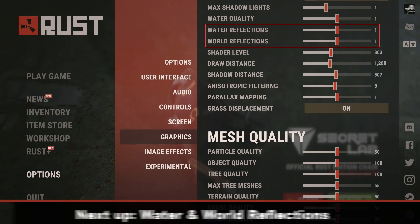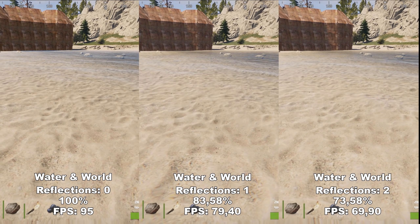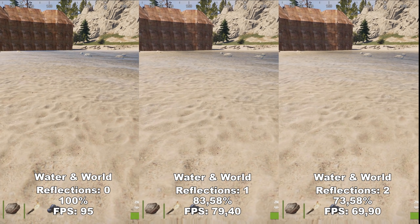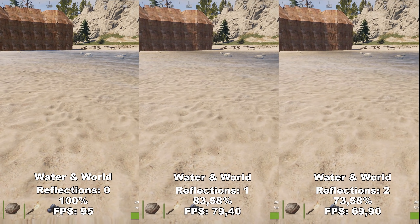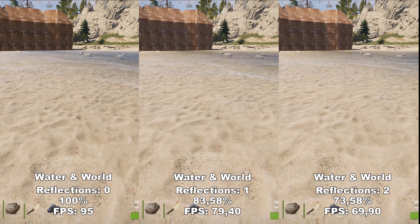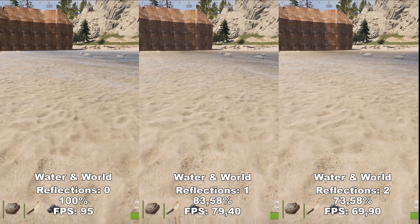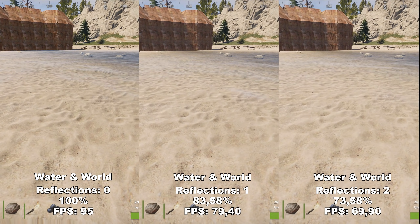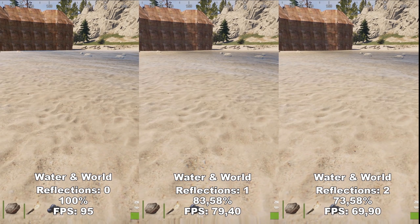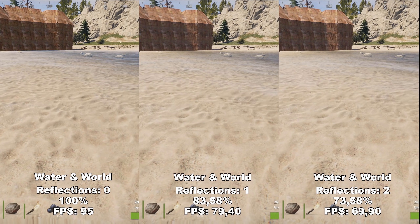Next up, we have Water Reflections and World Reflections. I've chosen to compare both of these settings at the same time because they kind of do the same thing. Water Reflections controls the reflections you can see on the water, and World Reflections controls the reflections you'll see on different shiny objects in the game. These two settings combined have a huge impact on your FPS. However, there's no noticeable difference whatsoever in quality — I tried different places and different times and could not find any difference. I would definitely recommend to have both at 0.